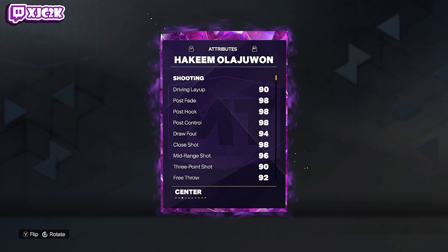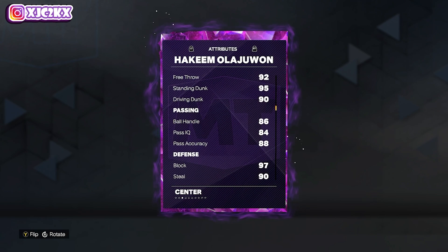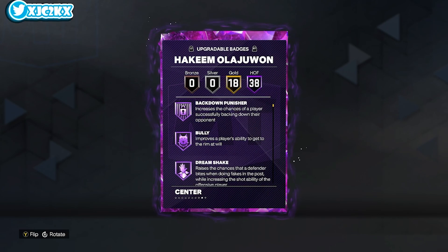Without further ado, let's hop right into it and see what Hakeem is looking like. So, 7-foot center, 99 offense, 99 defense with a 90 driving layup, 96 mid-range, 93 ball, 90 driving dunk, 95 standing dunk, 86 ball handle, 97 block, 98 interior, 97 rebounding, 90 speed and acceleration, 91 lateral quickness.